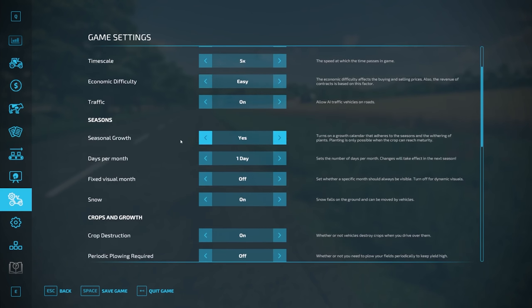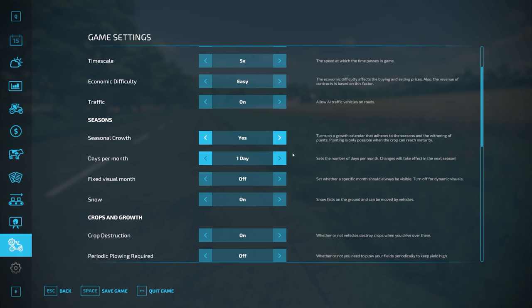I'm just going to cover the things which are really new to FS22. First of all we have seasonal growth — this turns on a growth calendar that adheres to the seasons and the withering of plants. Planting is only possible when the crop can reach maturity. You can pause this or turn it off altogether. It really depends how realistic you want to be — if you're really casual, turn it off.